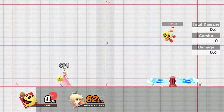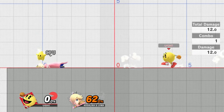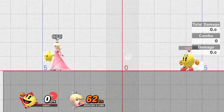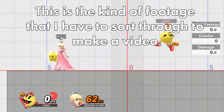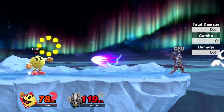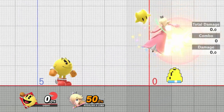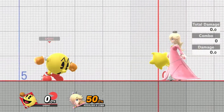Bell is active for either 100 frames after it's thrown or once it touches the ground after bouncing twice as seen here, whichever comes first. As a Pac player, it's important to get really familiar with the timing of how long bell lasts for, as sometimes you're going to need to wait that full time to safely catch it. It's worth noting too that since bell is an item, it will beat out most other projectiles, however hitting it with an attack or disjoint will beat it out and deactivate the hitbox.